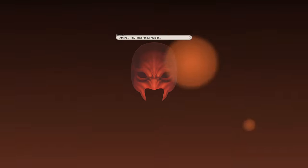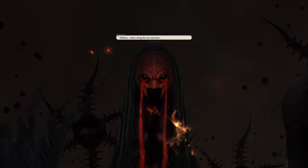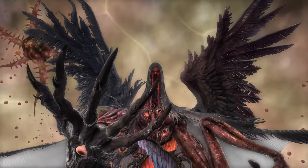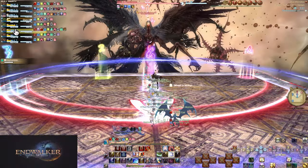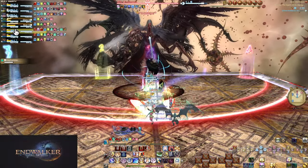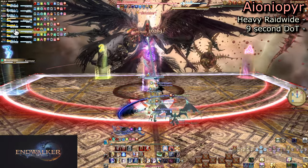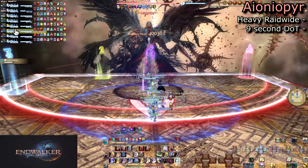The auto-attacks are very painful shared tank AoEs. Any point where auto-attacks are going out, both tanks need to be away from the group. The AoE isn't tiny and it hurts. Don't be afraid of some pre-pull mitigation. The first thing he does, aside from autos, is Ionupire — a hard-hitting raid-wide AoE that applies a short bleed to all players.